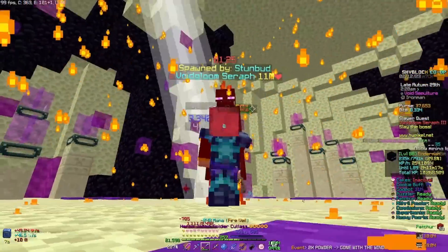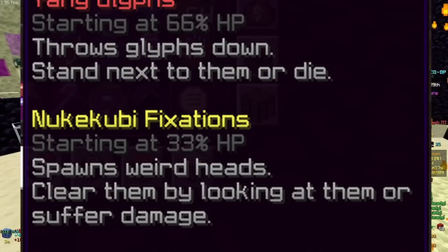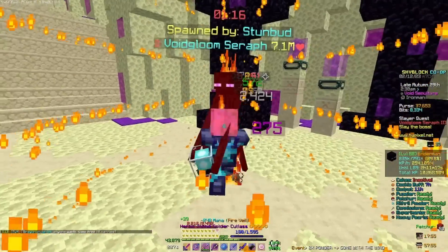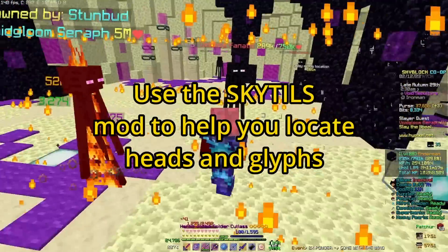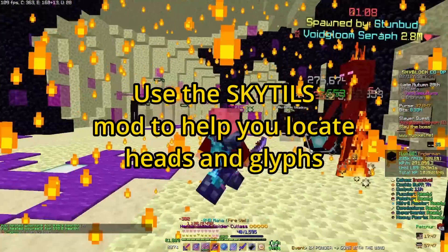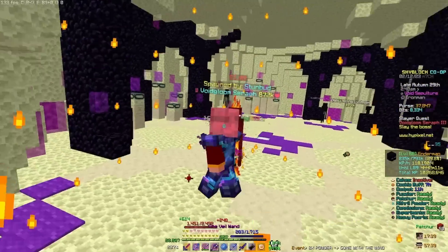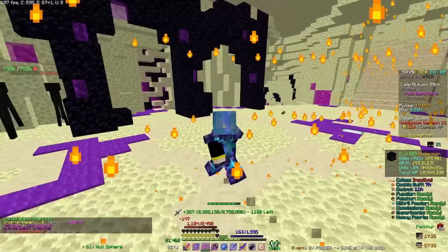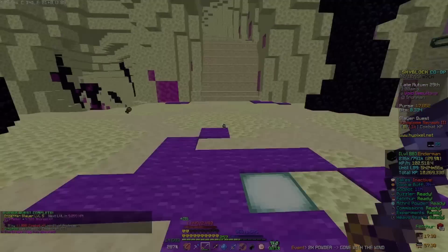The third stage of this boss fight is the hardest and most deadliest part. If you die here, I don't blame you — I died on this phase so many times. But the trick is to just track every single head the boss throws down to avoid them stacking up and doing exponential damage. And that's how you secure the Tier 3 Void Gloom Seraph without using any soul flow or anything crazy like a giant sword.